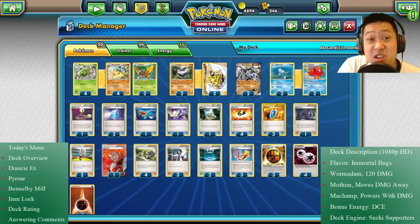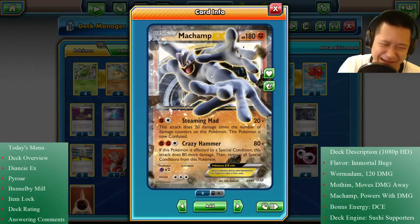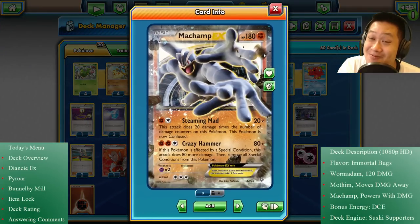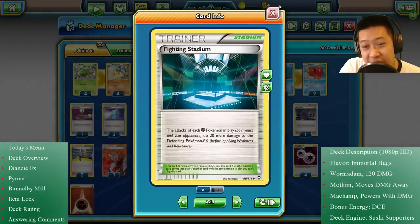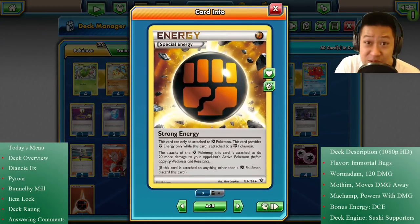Let's make the combo even more dangerous. Steaming Mad Machamp — the more damage counters on this thing, the more damage it does. So if it had 170 damage counters moved onto it, because Mothim moved the damage off Wormadam, it would do 340 damage. Not including Strong Energies or Fighting Stadium, which would add 20 damage each. Strong Energy counts as a Fighting Energy and gives 20 damage each.